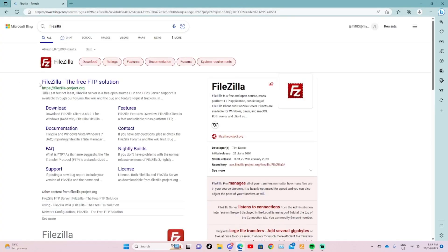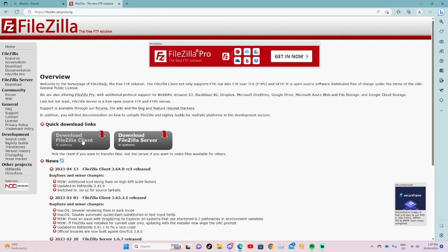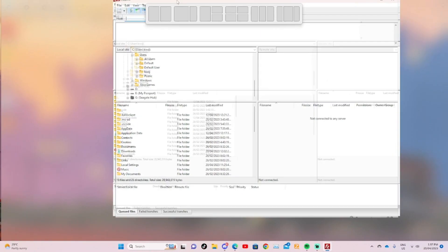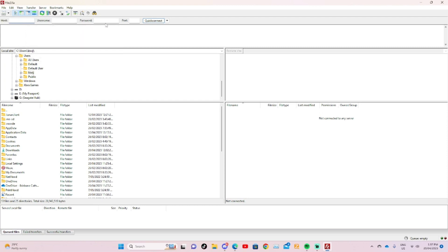First, search for FileZilla and click on it, then press 'Download FileZilla Client.' You should not click the other download option. Once you've downloaded it, you'll need to put in all your login information for your hosting — for example, Zap Hosting. If you come back another day to develop, there's a little arrow key you can click to access your history.